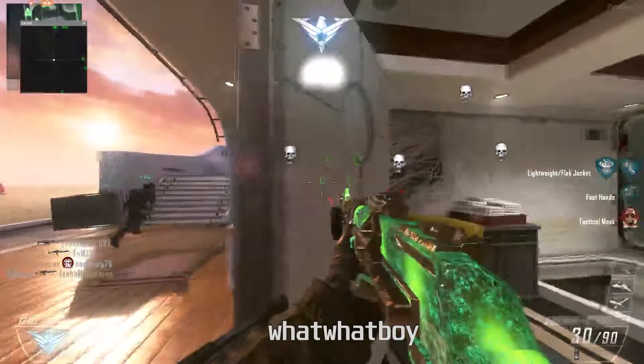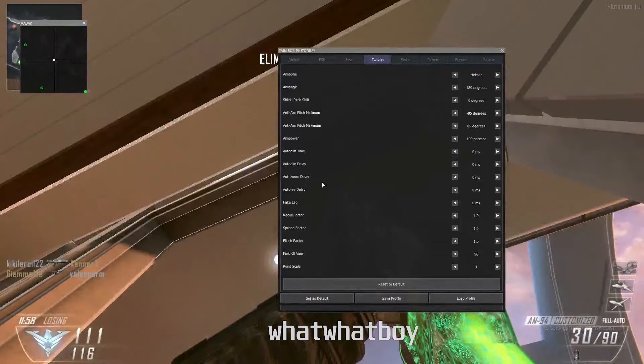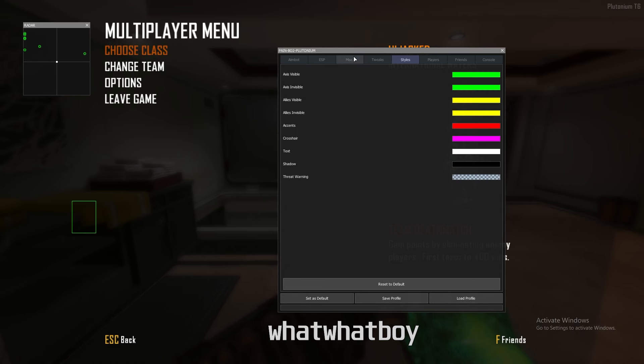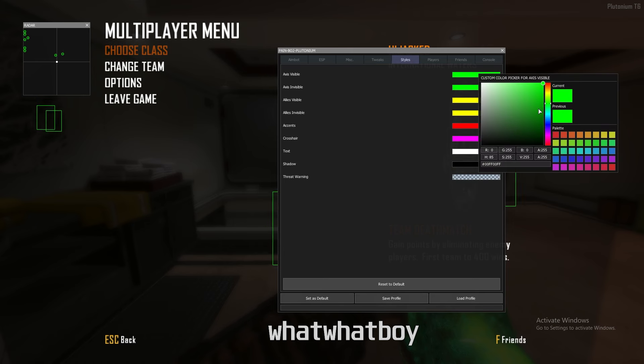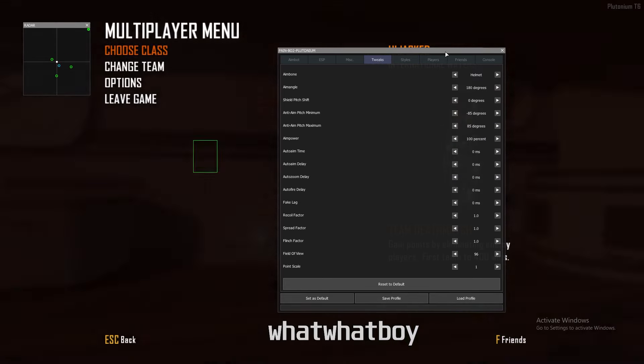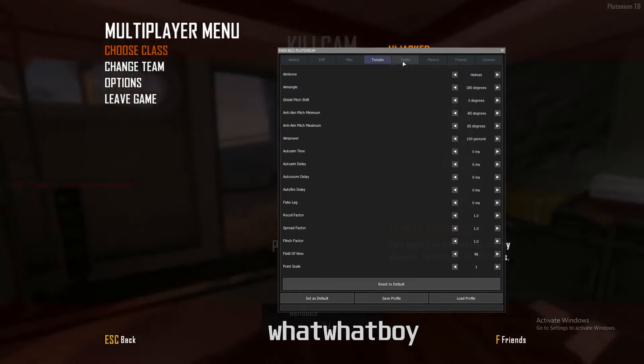As you can see the ESP boxes are working. You can tab out and press pause. There's a radar up here as well. You've got fake lag and color change options. The boxes are currently green — I'll change the color and now they're red, blue, et cetera. You can also adjust treats and playlist settings.